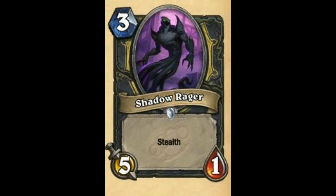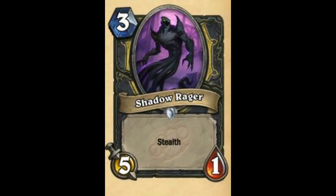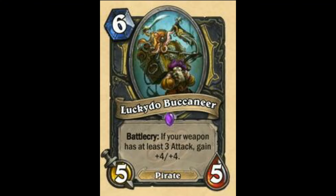Next we have Shadow Rager — Stealth. That's all — that's freaking all. This card is going to be very bad. Not enough Stealth synergies. Maybe after a few months when adventures come out with more Stealth synergy cards, Shadow Rager may actually become good. But not for now — sorry bro. This is 10 out of 100. Next card — Battlecry: If your weapon has at least 3 attack, gain +4/+4. I can see this in Pirate Rogue. This is alright to be honest. Going to rate this as 52 out of 100. Actually good — 80 out of 100. You may also play this with Deadly Poison or Assassin's Blade.